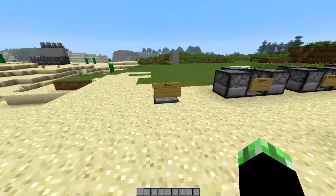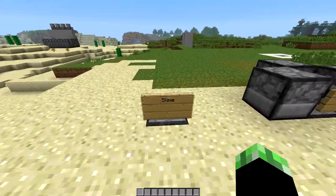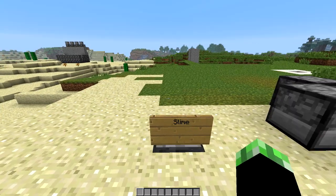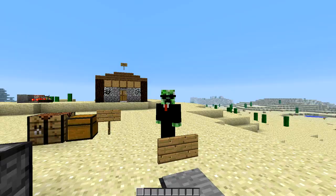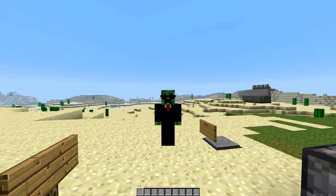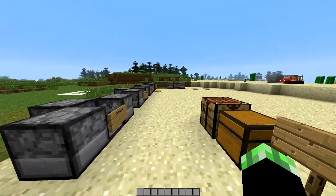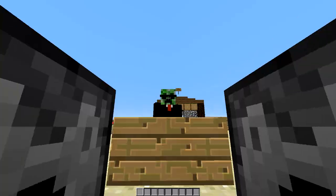Now I actually want to show you guys what they look like. I've set up a little pressure plate area. What I've found is that the slime armor is actually a little bit glitched out — I guess it could be because of my skin — you can't actually see the helmet. The other ones do work, so let's get to them.